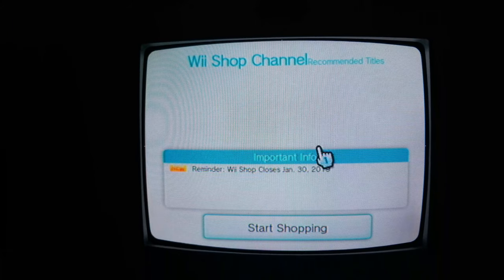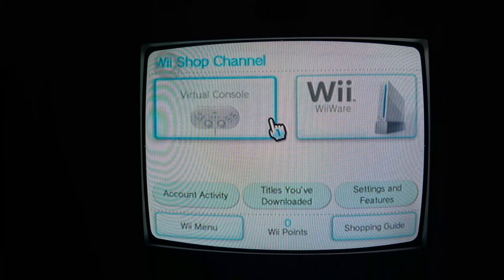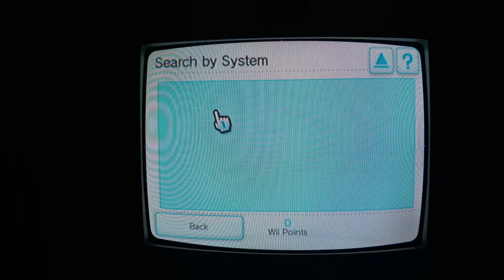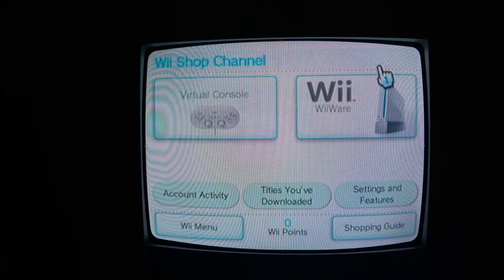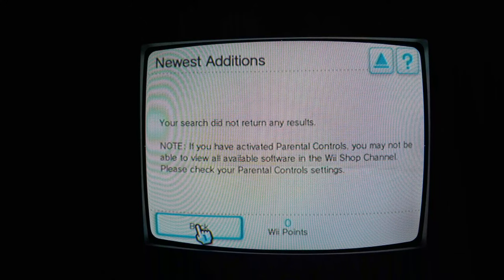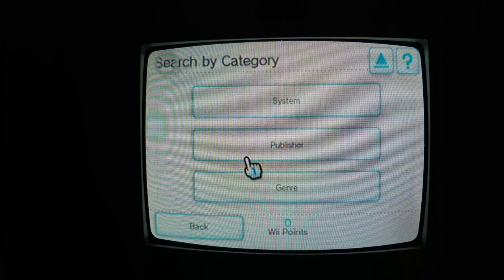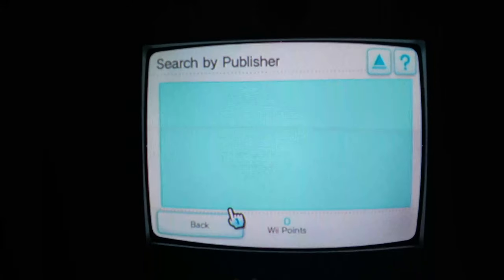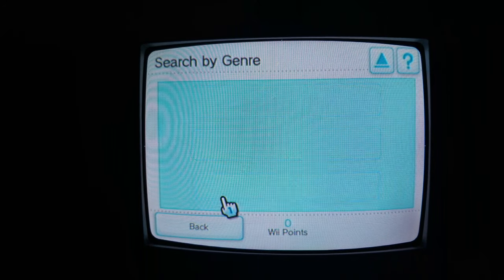I'm going to go to the virtual console and see what it does. Okay, search by category — system. Yep, big old blue box, that's some weird stuff. I don't know what that button does. Newest editions — nothing. Popular titles — nothing. I'm just fascinated that it's actually letting me on to see this stuff. It's so weird. Genre — nothing.